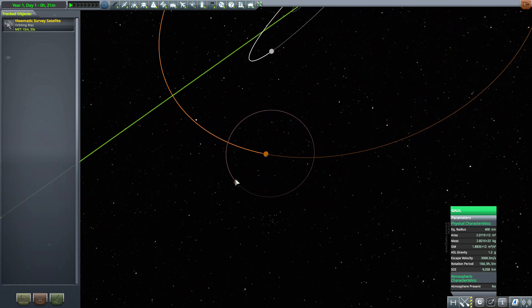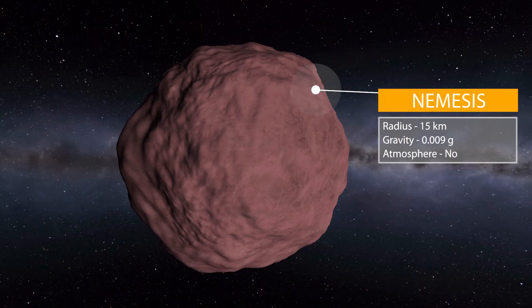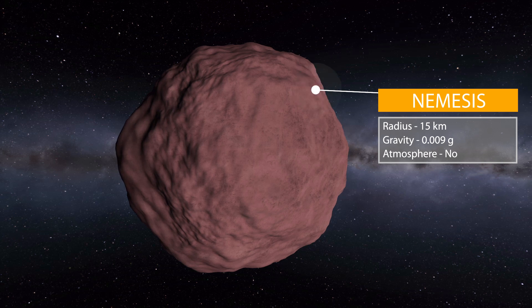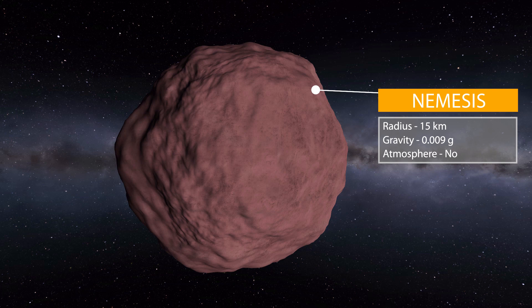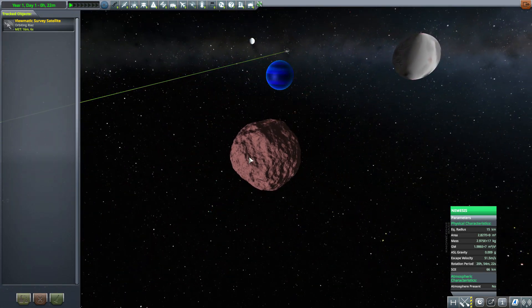What's even more interesting about Gaul is it's a moon with a moon — and yeah, that's fun! Who doesn't like a moon inside of a moon? That moonlet — I think that's the right word — is Nemesis, and it is extraordinarily tiny at 15 kilometers in radius with a gravity of 0.009 g's and no atmosphere. It's just a cool looking rock. Most of this system is fairly — I don't want to say bland — but a lot of whites and grays with a few little splashes of red.